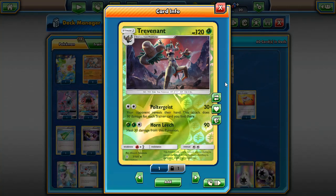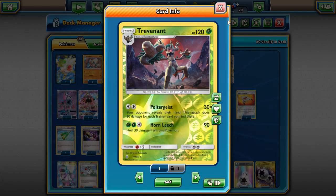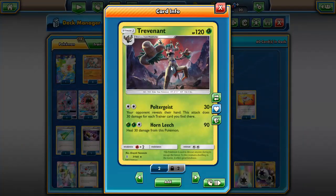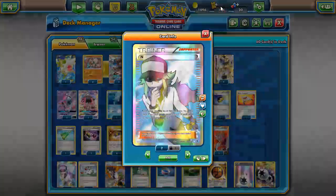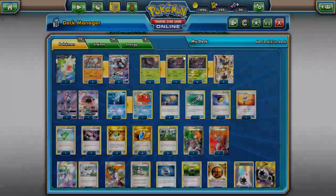The problem with Poltergeist is it's easy for your opponent to control their hand. They can just play as many cards as possible so Poltergeist only does 60 damage. That's what makes it weak, and what makes it better with Vileplume. With N, you can give your opponent a new hand of six early game and they can't play any trainers they draw into.